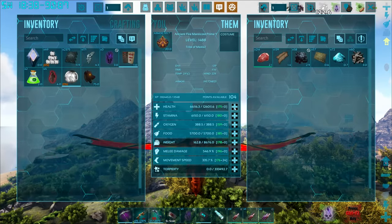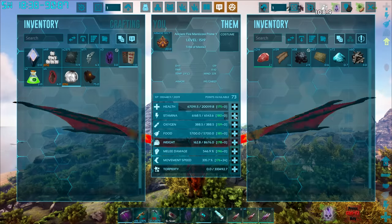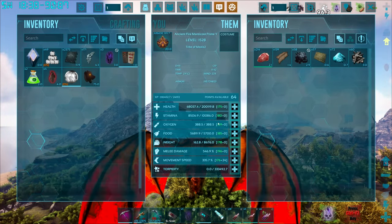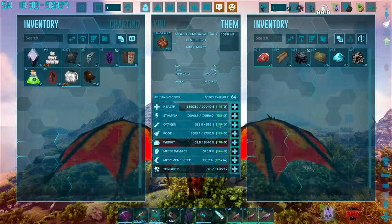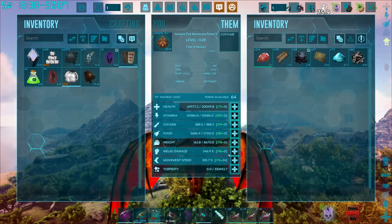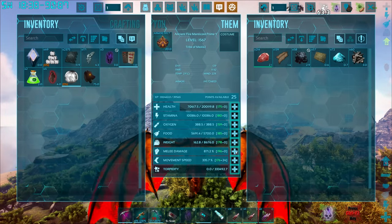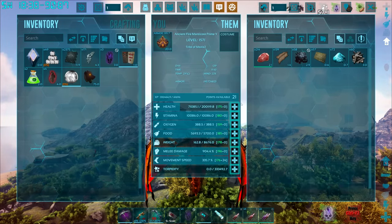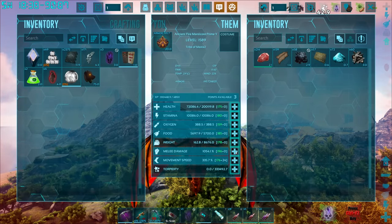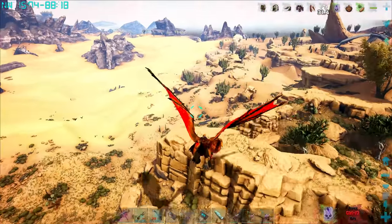Let's get nice and healthy — pumping levels into health. I'd like to see around 200,000 health to save us from silly situations. A chunk into stamina as well for obvious reasons. He's only got 159 levels in oxygen, which is great — you don't want levels in oxygen on something that can't swim. He's got a chunk in melee damage, which is actually his highest stat overall — amazing.